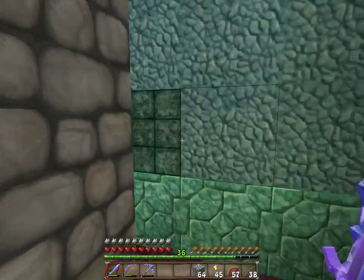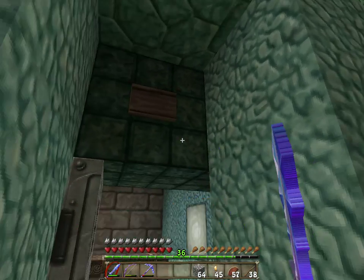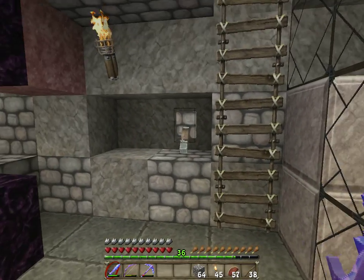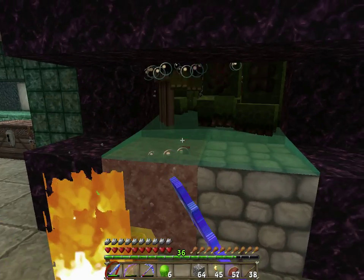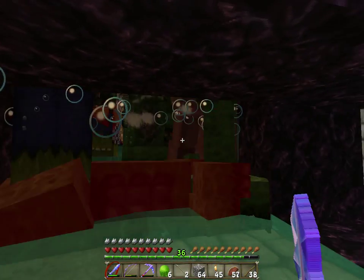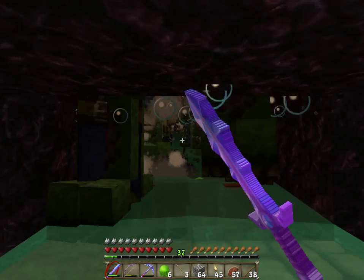We dried out a water temple — or I dried out a water temple for the most part and he went and cleaned it out, used the blocks in my place. Those are actually all achieved through survival mode. As you can see, it's all lined with obsidian, so if a creeper does blow up it will not cause any damage.